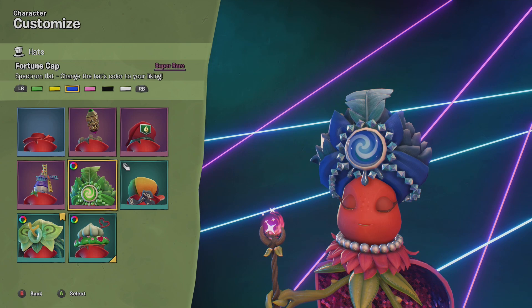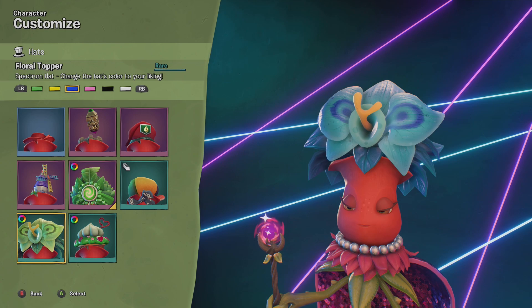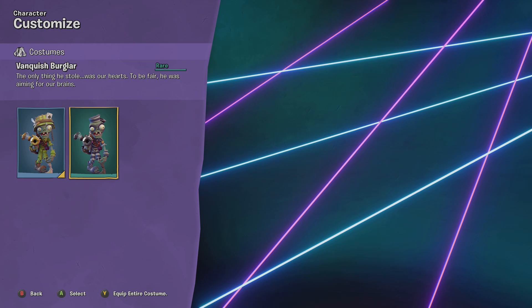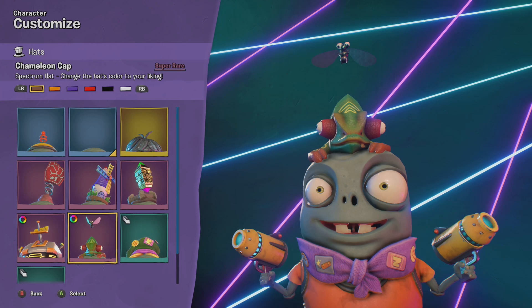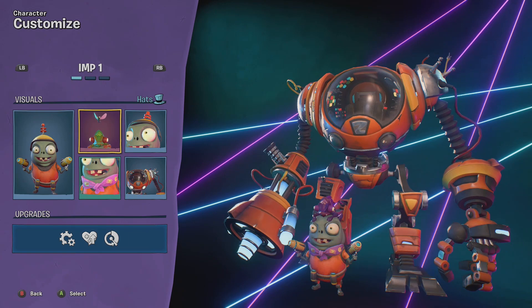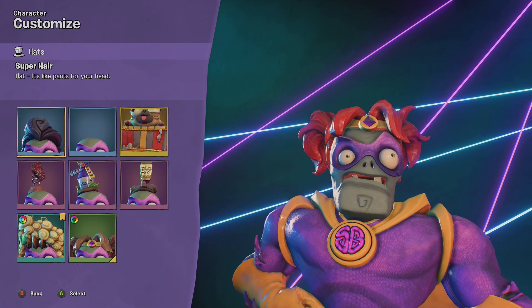For the zombies, we got the Vanquish Burglar costume for the Foot Soldier. We also get the Chameleon Cap Spectrum Hat, available in brown, yellow, orange, purple, red, black, and white. I think we'll go purple. And then we have a Spectrum Hat for Super Brains — the Funny Furry Hero cap. It can be in brown, purple, red, black, and yellow. You can change the cap color but not his hair. Let's go red for that. For the 80s Action Hero, we get the Glam Town Spectrum Hat.